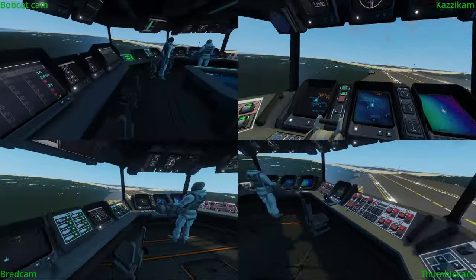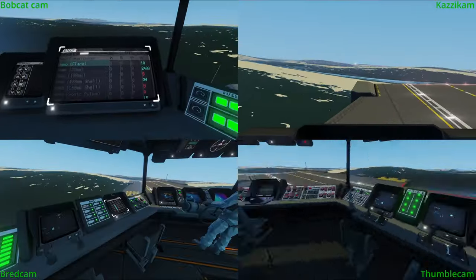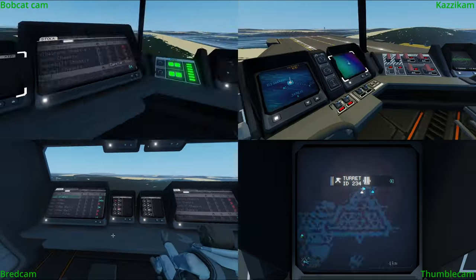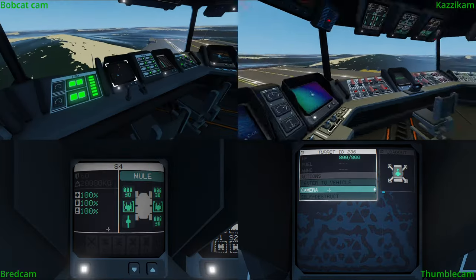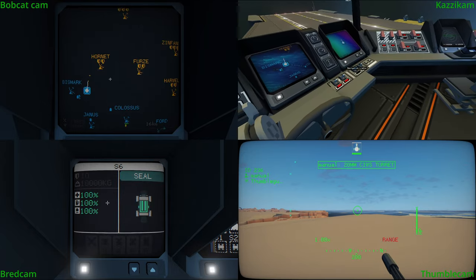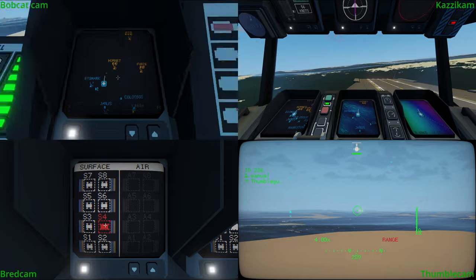Fuel. Tasty, tasty fuel. And we only have so much fuel. We've got 54 units, and we don't have a fuel island yet. So yeah, we have to take this, otherwise we can't sail around. CO6 has the missile.